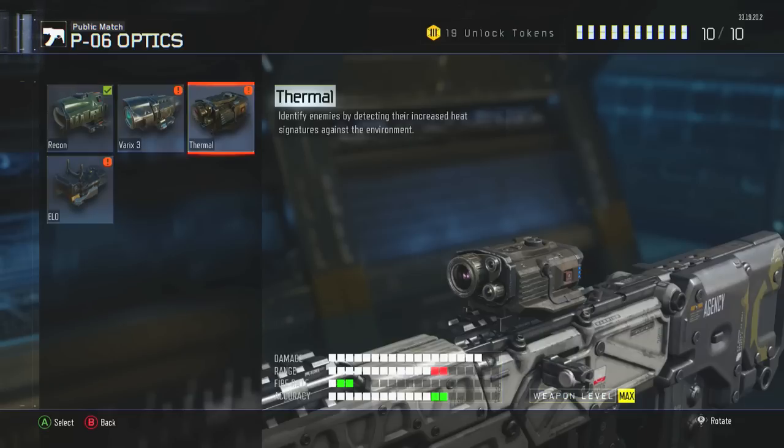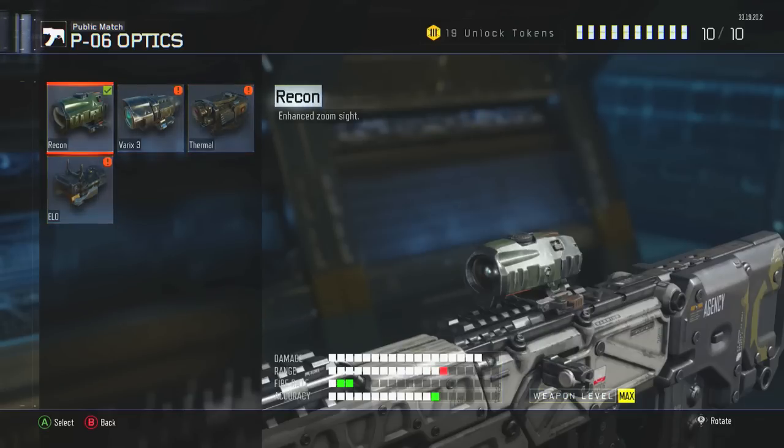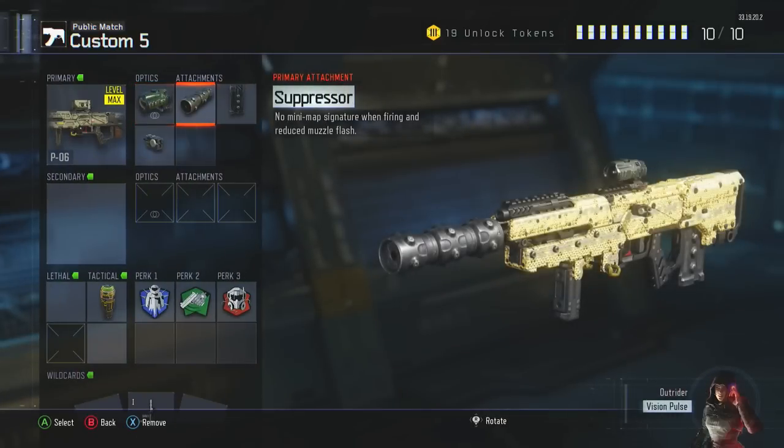The last attachment that I do actually think is a must is extended mags — it increases your magazine size from 15 to 21, so it gives you two extra bursts to shoot. That could be really, really crucial when you're in like the middle of the map trying to cap a flag and stuff like that.